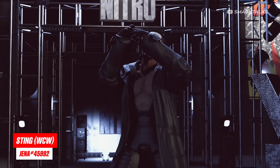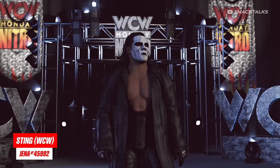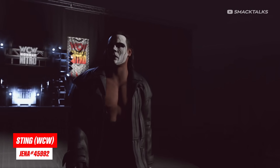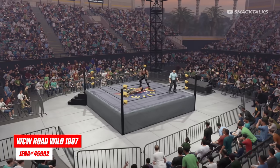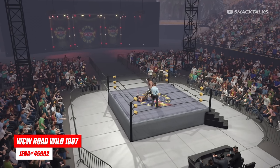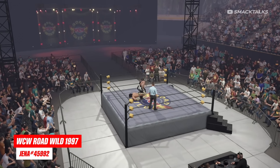For any WCW fans, we also have some new WCW legends to share. Starting out with the icon Sting, creator Jenner has returned to bring us this new version of Sting based on his later run in WCW. Alongside Sting, Jenner has also just released this awesome version of WCW Road Wild 97, so if you're looking for new arenas to build out a WCW universe, this one would make a great addition.